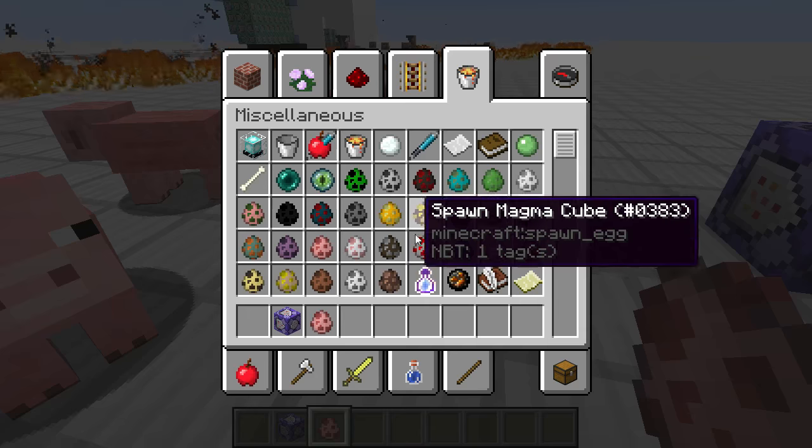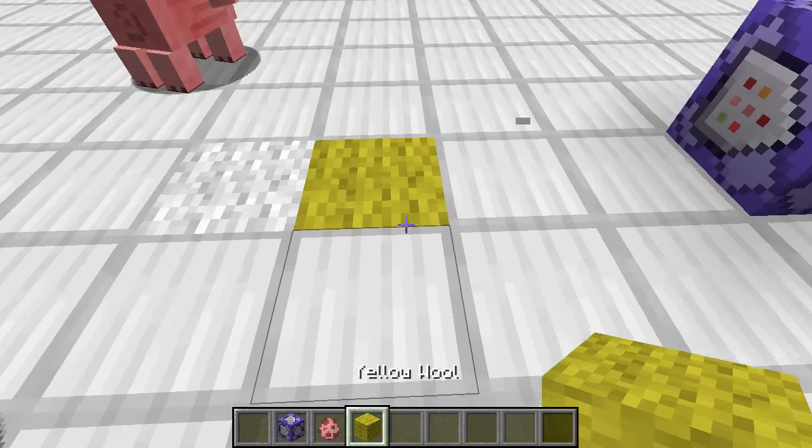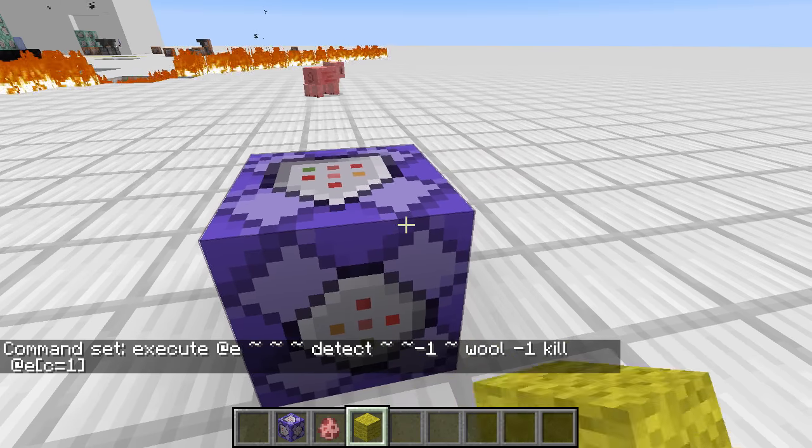Ha szeretnétek, hogy minden gyapjún kinyírjon – tehát mondjuk legyen a sárga is halálos, most ugye nem halálos, mert nullát adtam meg neki –, akkor itt a detect-ben a nulla helyett azt kell írni, hogy mínusz egy. Ez azt jelenti, hogy minden létező gyapjú.